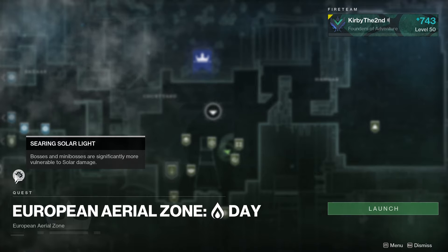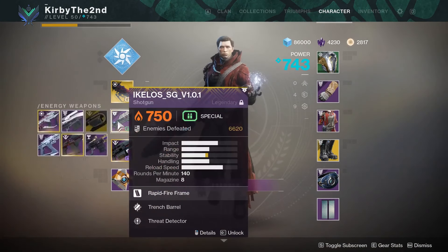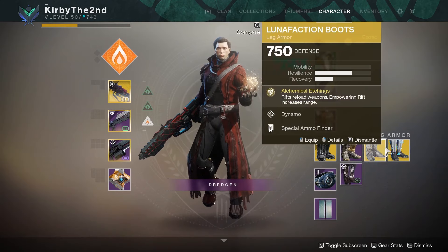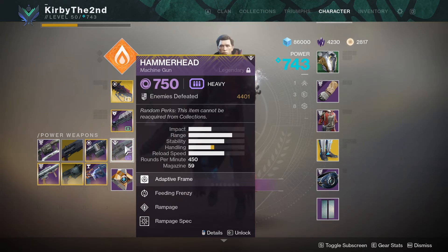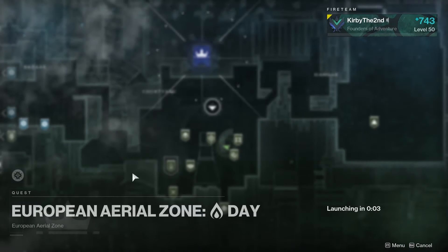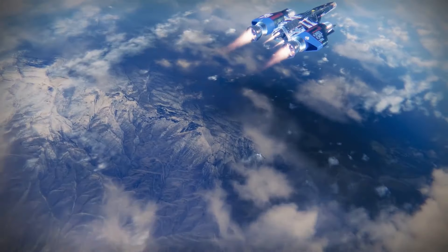The active modifier is Searing Solar Light — bosses and mini-bosses are significantly more vulnerable to solar damage. Considering switching to Dawnblade with Transversive Steps and Fixed Odds. Deciding to keep the current loadout, then queuing into an EAZ run.